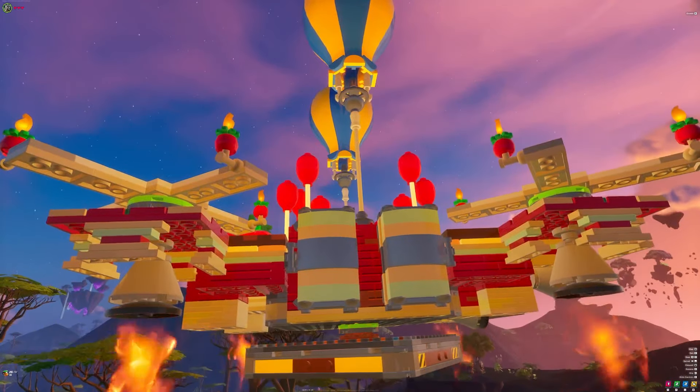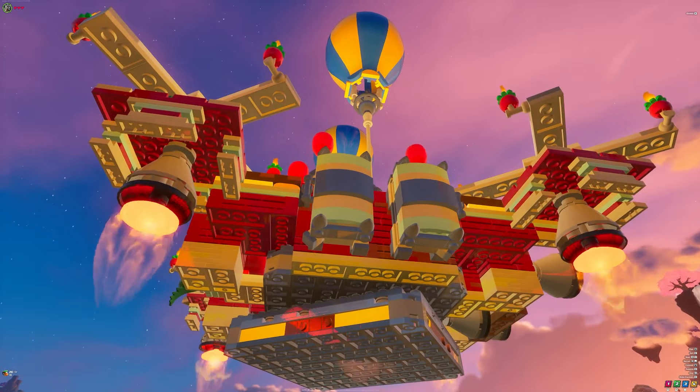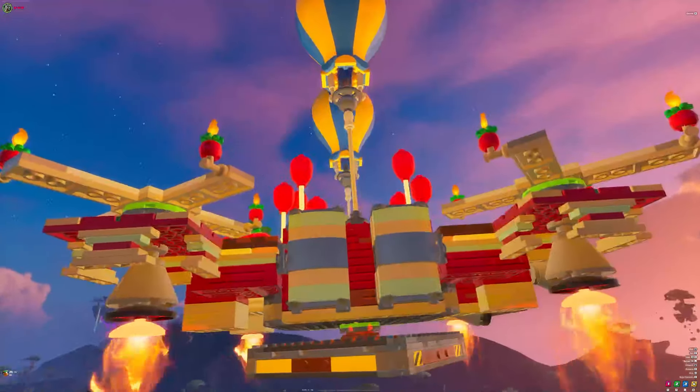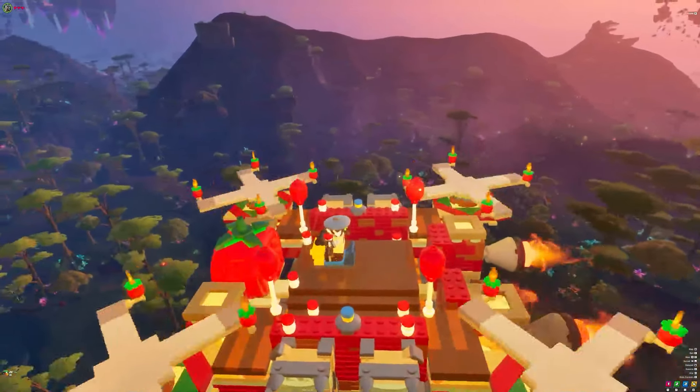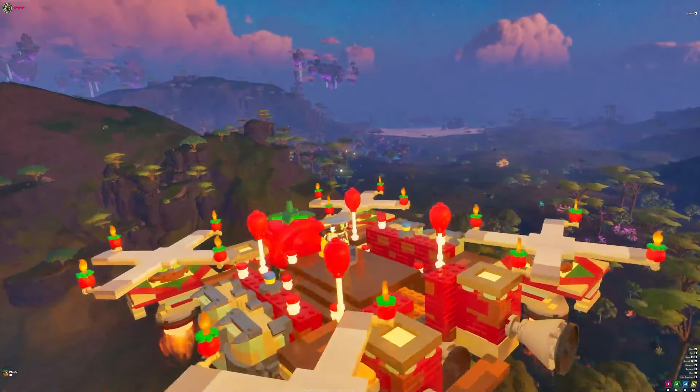We've got activated balloons and the ability to go up with thrusters and those forward thrusters — lots of functionality on this new aircraft using the new swivel technology. I'm going to run you through all of it, so subscribe to the channel because we're posting a ton of new Lost Isles content. Let's get right into the video.